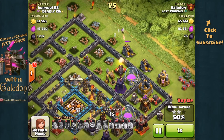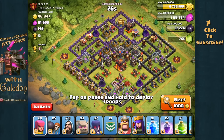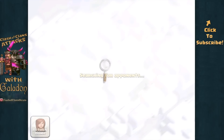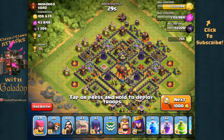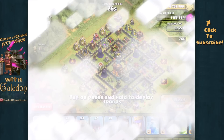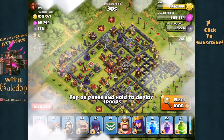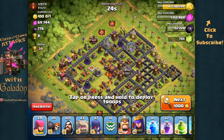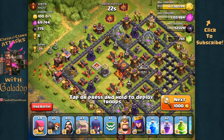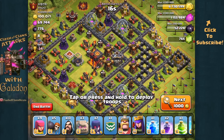Not the prettiest of attacks, but it gets the job done. So we will move on and try to work some of the rust out of my GoWiWi — Golems, Wizards, and Witches — with no PEKKA this time. The critical thing we're looking for is a village that preferably has two single-targeting Infernos, since multi-targeting Infernos can be terrible against witches and the skeletons they generate. We keep looking until we find that village — here we are with an eight-trophy offer, and his heroes are sleeping, so we'll take every advantage we can get.